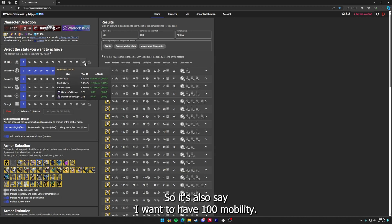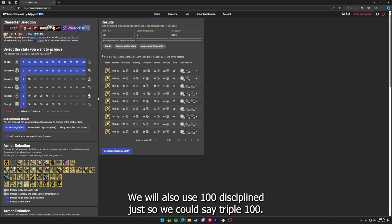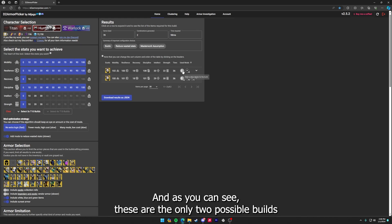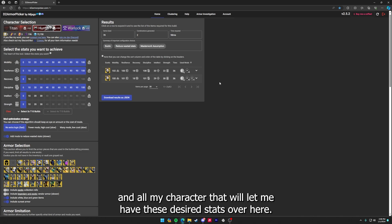Let's also say I want 100 mobility — it'll filter things down a little bit further. We'll also use 100 discipline just so we can say triple 100s, and as you can see these are the only two possible builds I have with my current armor in my vault and on my character that will let me hit these desired stats.